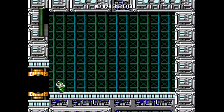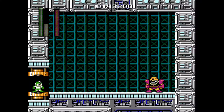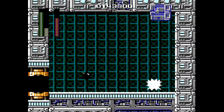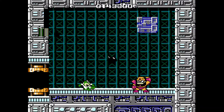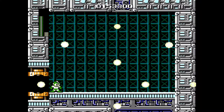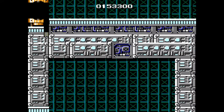But last but not least is Guts Man. What you want to do is, when he lands, is when you want to jump. Luckily, I did it on my first try and I have four lives.